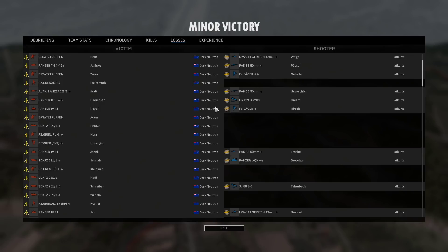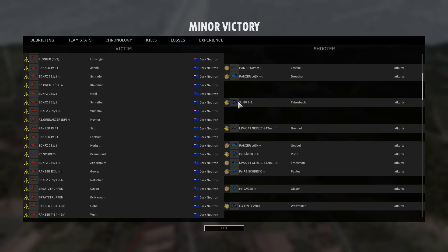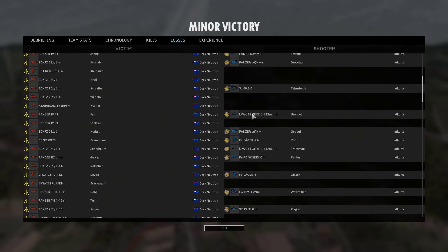Let's have a look at the kills for At Kurtz. He did really well engaging the Fallschirm Jägers - his infantry micro was really good getting the Panzerfaust and Panzerschreck kills. The JU88 S1 came in at the very start and in terms of kill list the Panzergrenadier kill was probably quite important as it allowed At Kurtz to pick up that southern flag. But nothing much other than that, and I can't say whether that unit really paid off for the entirety of the game.